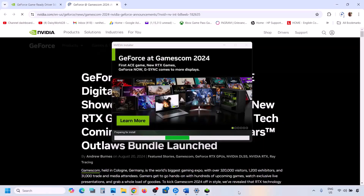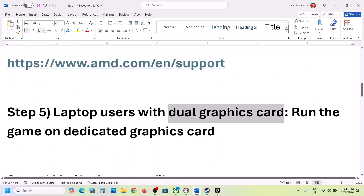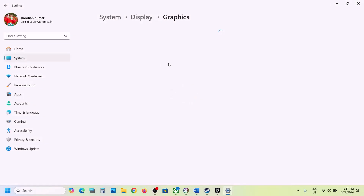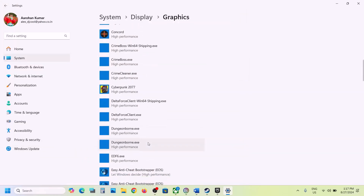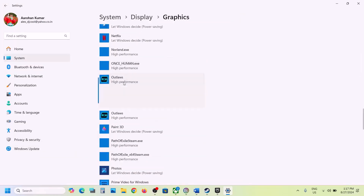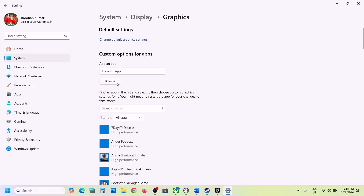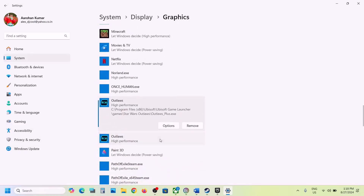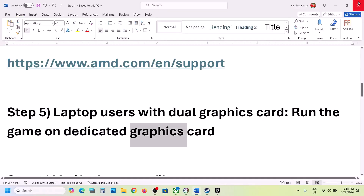The next step is for laptop users with a dual graphics card — make sure you run the game on the dedicated graphics card. Type 'Graphics Settings' in the Windows search box and click on Graphics Settings. Click Browse, go to the game installation folder, select the game exe file, click Add. Once added, click on the game, select Options, select High Performance, and save. Do the same with the second exe file — click Browse, select it, click Add, select Options, select High Performance, and save. Launch the game and check.